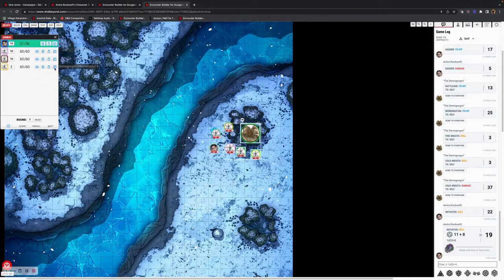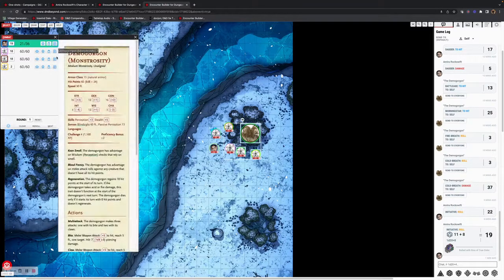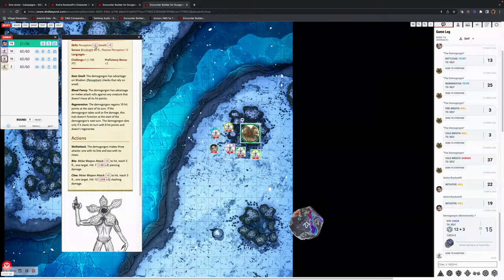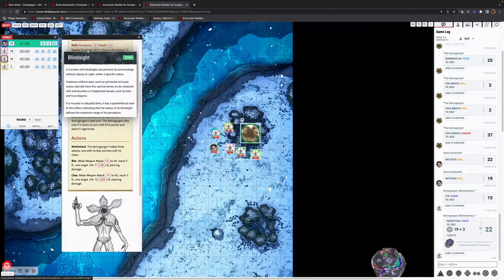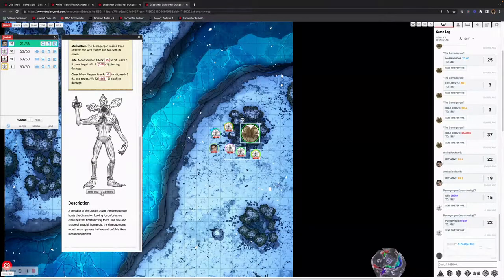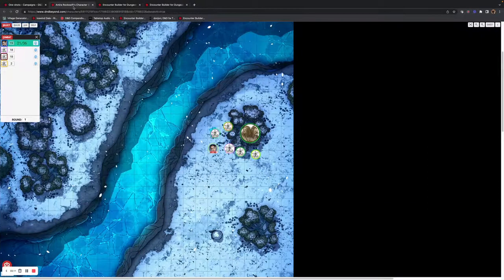To go into combat, I can press this icon on the right-hand side, which brings up a panel. This gives you the ability to roll anything from the monsters, look at anything on the actual character sheet, and also send images into the game log — which can be used to terrify the players.